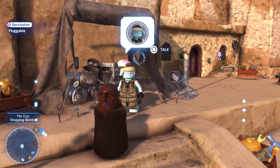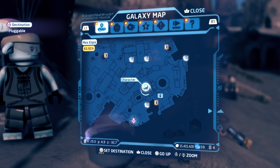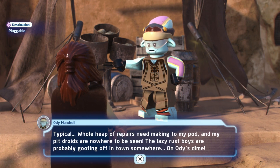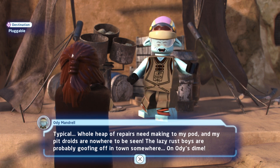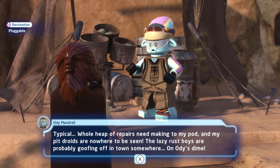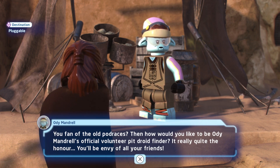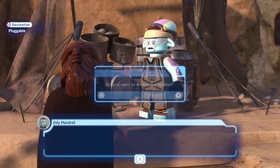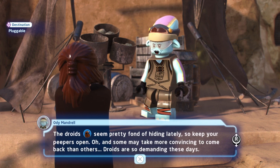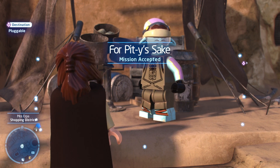So I'm going to end this episode on a character mission. That way is just here. Let's see what the mission is. 'Whole heap of repairs need making to my pod and my pit droids are nowhere to be seen. The lazy rust boys are probably goofing off in town somewhere on Odie's time. You a fan of the old pod races? Then how would you like to be Odie Mandrill's official volunteer?' This is the one that's always chasing earlier — this sounds like it.